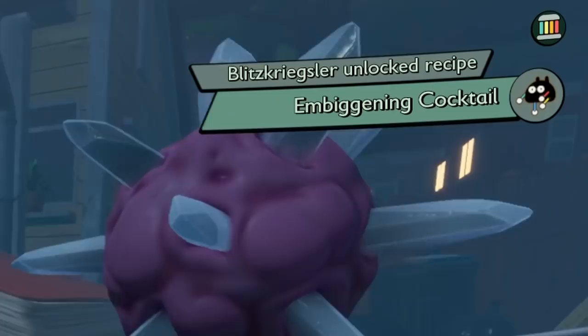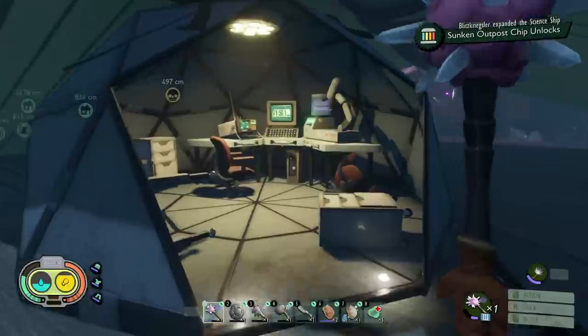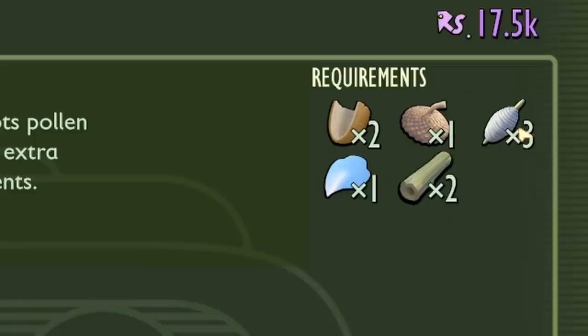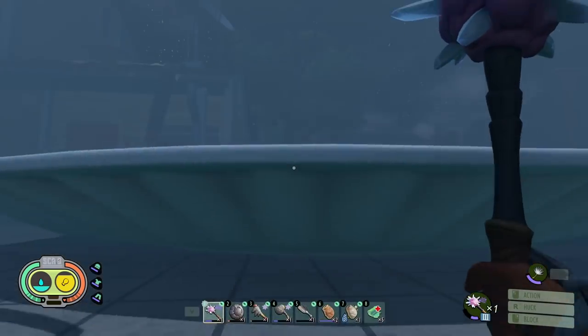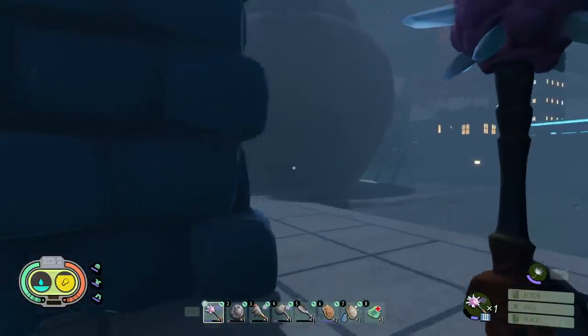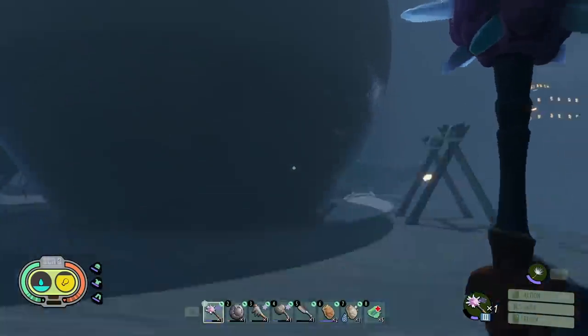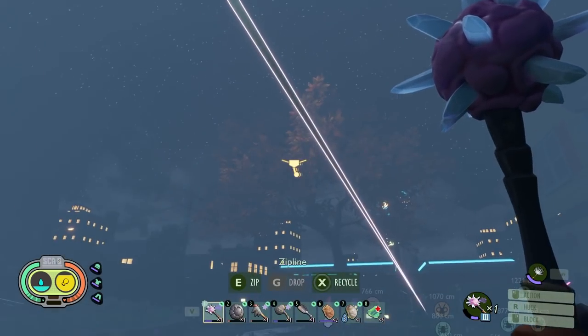It looks like the bees are tucking in for the night, so maybe that'll let me get by normally. The Pond Chip unlocks — and he got a recipe for an embiggening cocktail? I think that's story stuff. And there's a turret that we need — shoots pollen, brings flying enemies to the ground. And it doesn't look like it requires a whole lot: some acorn parts, silk rope, flower bits and weed stems. We have everything. Just sneaking through a sleepy bee — it's not even a hive anymore. But they really want that honey jar. We're just going to casually zipline away.